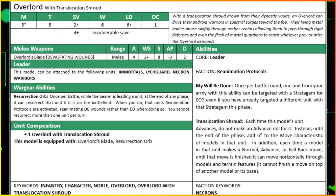The real game changer is the Translocation Shroud. Each time this model's unit advances, you don't roll for it - you automatically get an advance roll of six added to your movement. In addition, when making a normal move, fallback move, or advance move, you can move horizontally through models and terrain as if they weren't there, as long as you don't finish on that terrain feature or on enemy or friendly models. It's kind of like having Fly without having Fly.